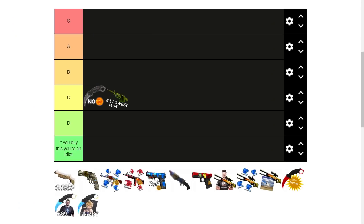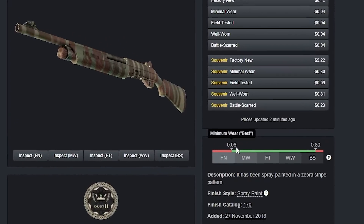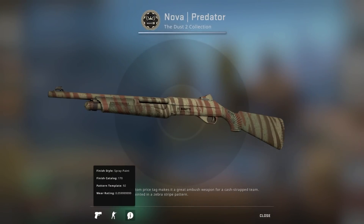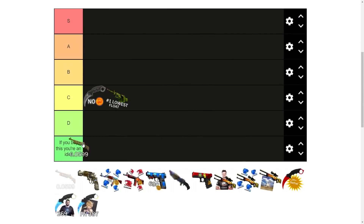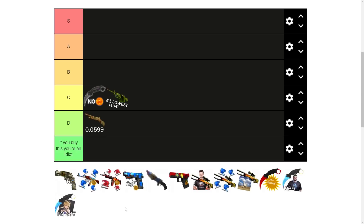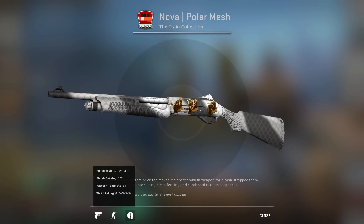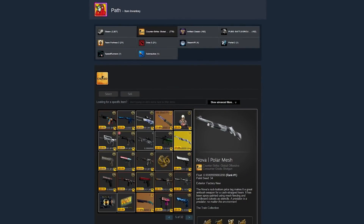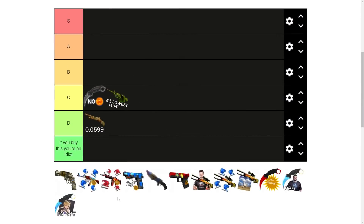The next skin is the glitched Nova Predator. Basically, this skin is not meant to have a wear value below 0.06, but due to a quirk in the way wear values work, this one has a wear value of 0.059999. This one is D-tier for me — and not just because it's a dingy-looking Nova, but it's not even a one-of-a-kind skin anymore. There is a Nova Polar Mesh with the exact same bug, owned by a collector called Path, who paid $2,420.69 for it. Otherwise I might have made it C-tier, but that definitely bumps it down to D-tier.